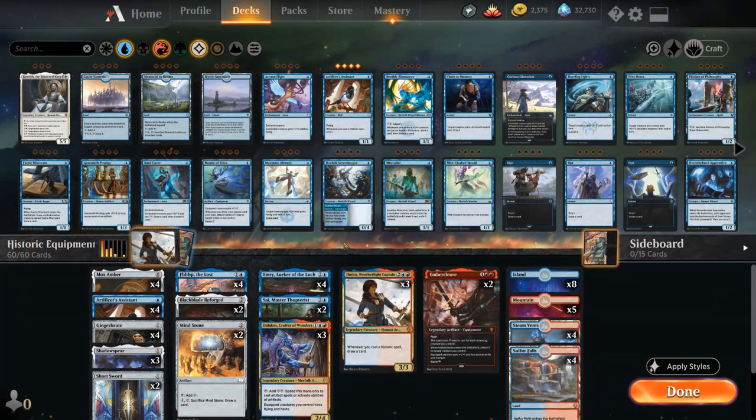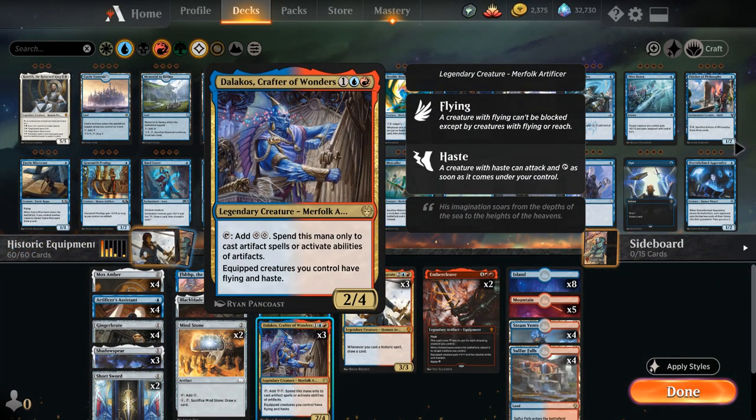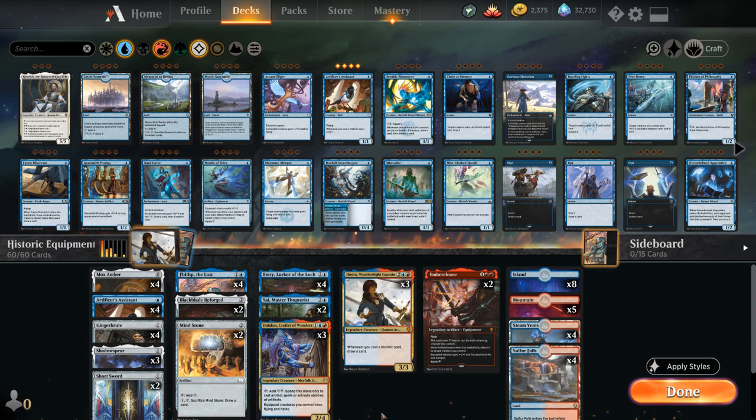The main reason we're exploring this archetype is Dalakos, Crafter of Wonders from Theros: a three-mana 2/4 legendary creature that can tap to add two colorless mana spendable only on artifact spells or activated abilities of artifacts. Equipped creatures we control also get flying and haste — two pretty nice keywords to have on an equipped creature.